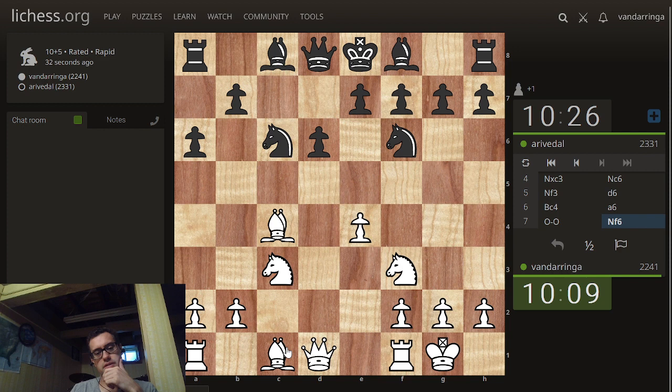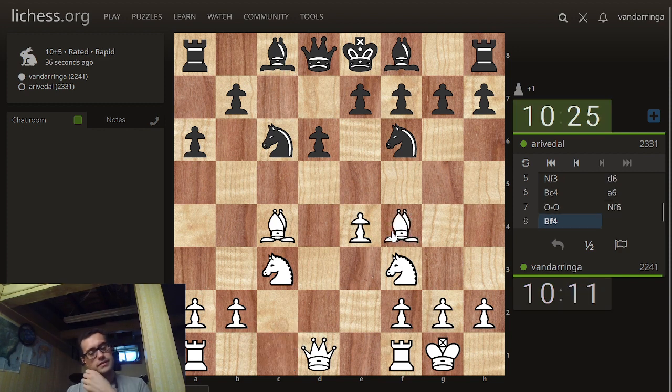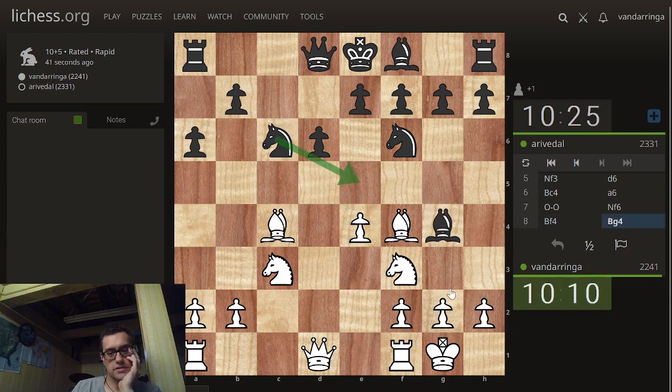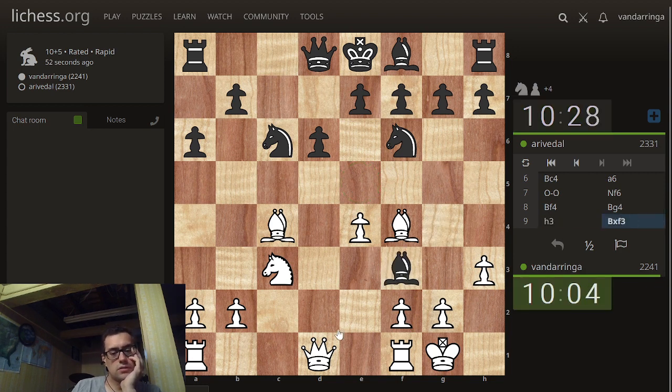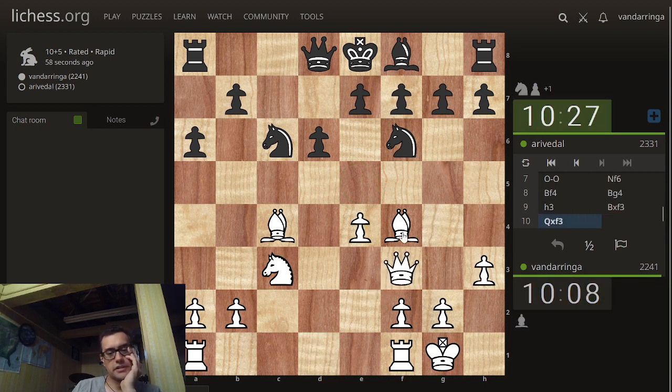This is what they call the tailored defense, so I've got to go bishop f4. The idea is the knight wants to come here for a fork at the end of things. Now it's h3, and the knight fork here won't land as well because I can just take it with the bishop.